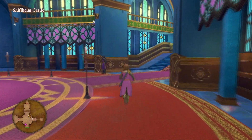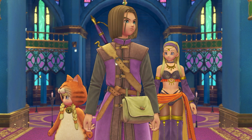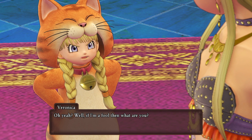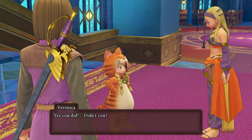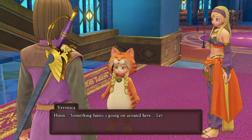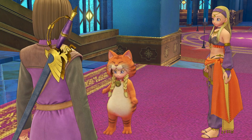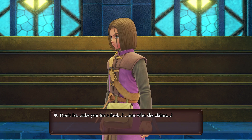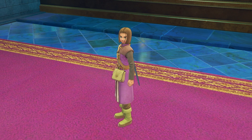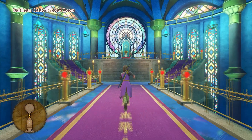We spot something interesting but decide not to go down there yet. Then Veronica seems to hear something insulting being said to her, but nobody claims to have said it. Something funny is going on around here. We decide to get in and see the queen before anything else strange happens — there's a feeling it's coming from that book.